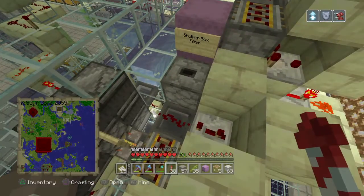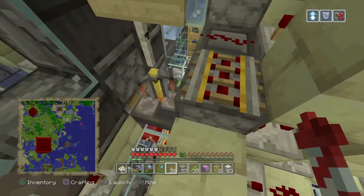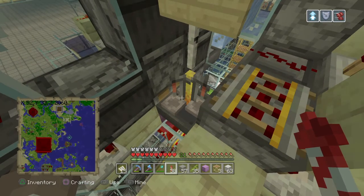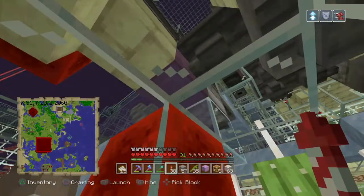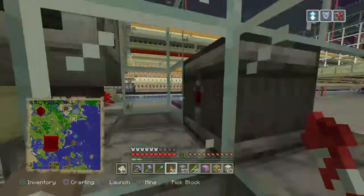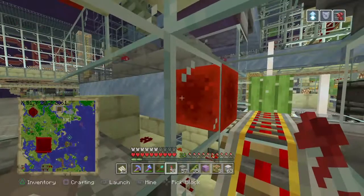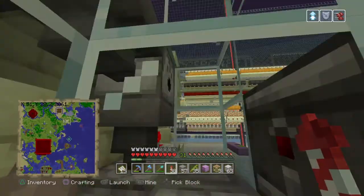From there, if it's a potion or water bottle, it goes into the brewing stand and then into a shulker box. Once that shulker box is full, it gets crushed and sent down a water pipeline.